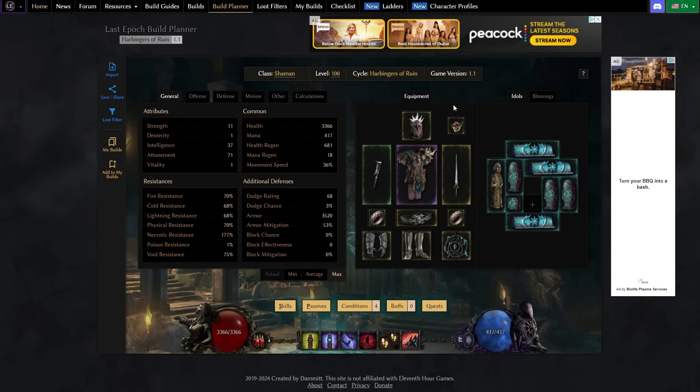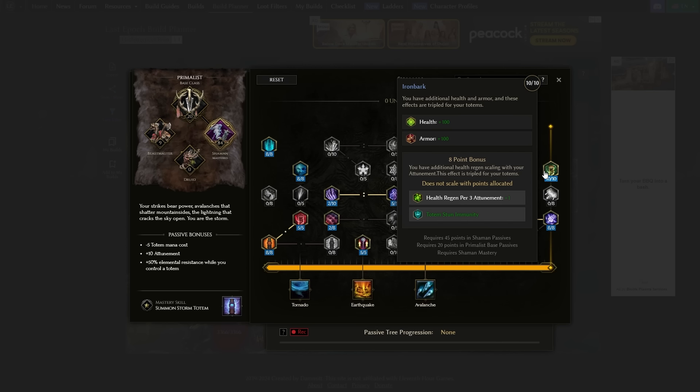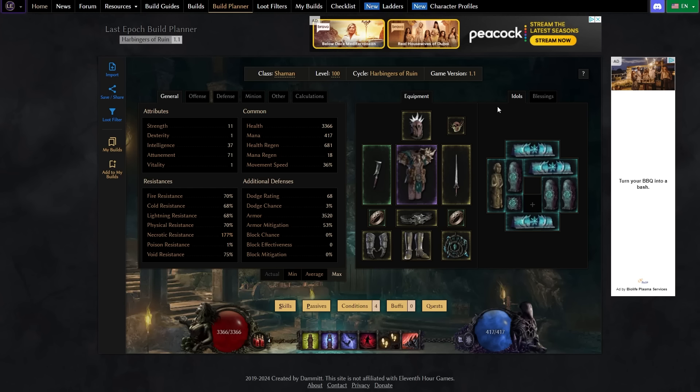Another thing that has buffed this build is that we're actually playing around health regen now, because of the changes to the Shaman passive tree. The biggest change is access to Ironbark — not only does it give us a lot of HP, it also gives a large amount of flat health regen. With 190 attunement we get 30 flat health regen. That is a good base on top of the health regen blessing from Lagan. Combined with everything else, it makes it feel way better to go health regen on this build. We don't have to go healing anymore. Being able to play health regen and eventually go into a Vessel of Stripe setup to pump up Storm Totem damage is just really good.